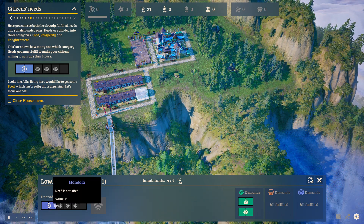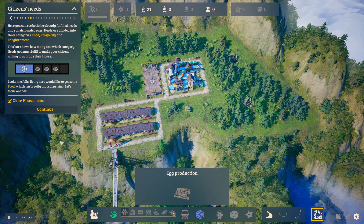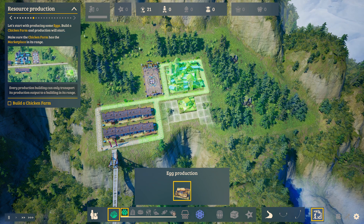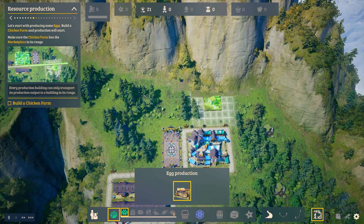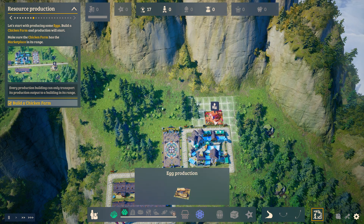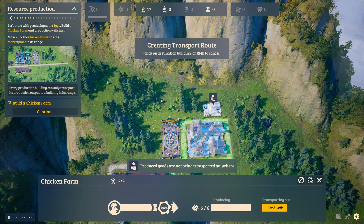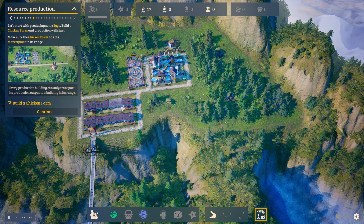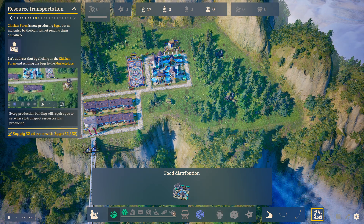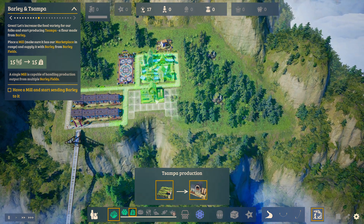So they need some basic kind of stuff. We're going to start off with egg production - egg production is really kind of simple production here. We'll do it like this so in case we need to put another we can easily put one above it and send it right across the road. Now there are eggs - they're getting eggs. That supplies 32 citizens with eggs.